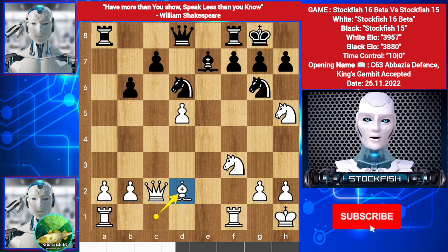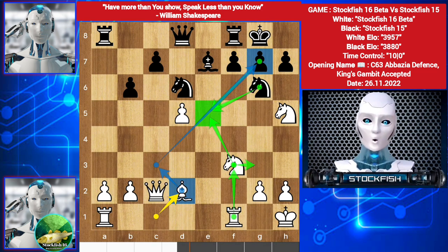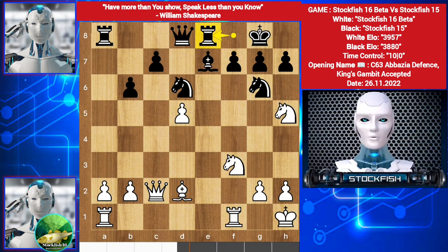Bishop e2 — his strategy is to take the pawn, then Knight e5. If takes, then Bishop takes Knight, Rook here, getting the g-file, and the position will be bad for white if he does nothing. So he played Rook e8.